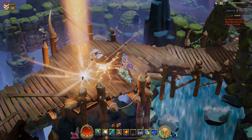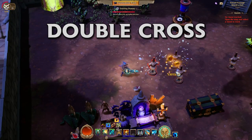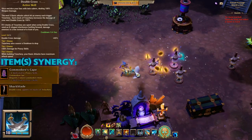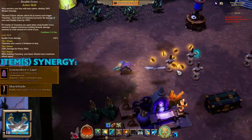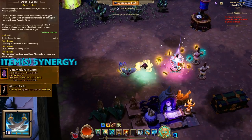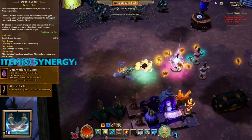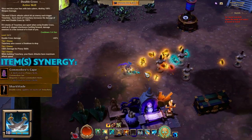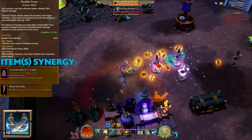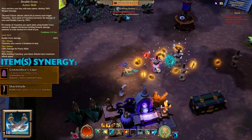Next we're moving on to Double Cross, which has a very nice synergy with basic attacks. Even if you don't use basic attacks to do damage, you can use them to build Treachery stacks. Speaking of Treachery stacks, the Sharkblade can give you a double — making it go from 5 up to 10 stacks, which means from 500% to 1000% weapon damage extra.